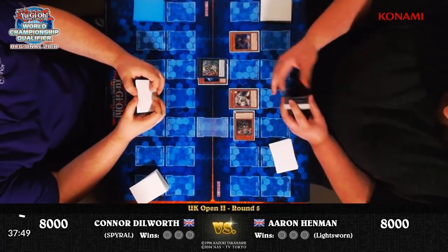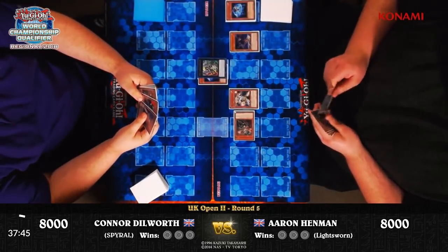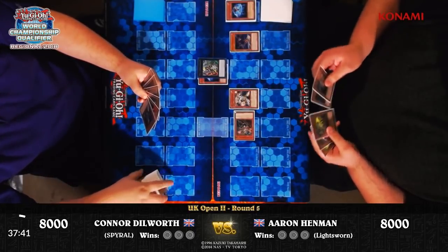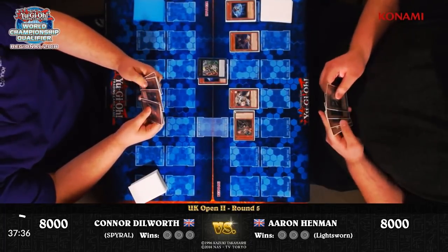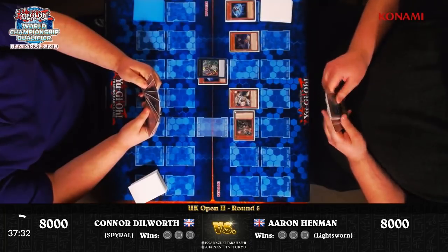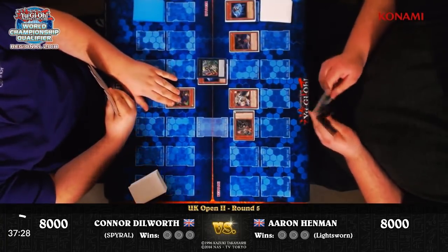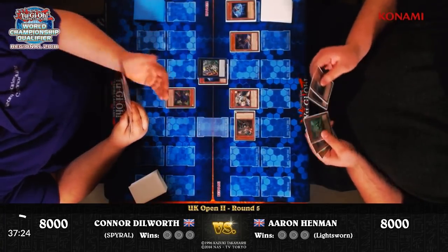To summon Hydrolander you need five unique monsters in the graveyard, and to use the effect you need at least three different monsters in the grave on resolution — none with the same names. So if he uses the effect and mills a Snow for the cost, he can chain that Snow effect to sort out his graveyard. But if not, he won't be able to destroy anything with it at all.